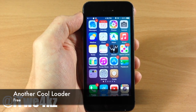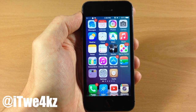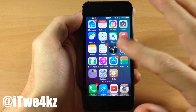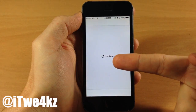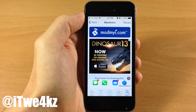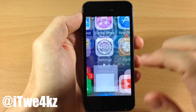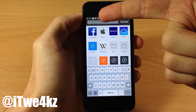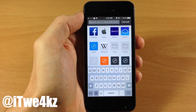Next up we have a tweak called AnotherCoolLoader, which changes your loading icon in specific places on your device. The most prominent place is right here in Cydia — when we open Cydia you'll see the new theme where it says 'loading' instead of the usual dial, and it also appears at the top. It shows up anywhere you get that loader icon, including up in the status bar when loading a Safari page.